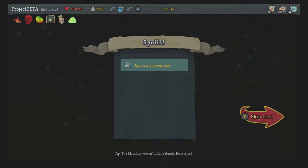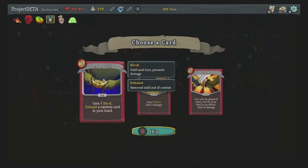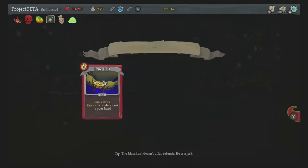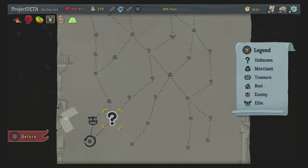No gold, so sad. An upgraded Iron Wave. True Grit, which is neat because it allows you to thin out your deck — it also triggers Dark Embrace, which is cool. Clash is garbage, don't pick it because it's never going to work. So it's between True Grit and the upgraded option. Just don't even have to explain it, it's great.